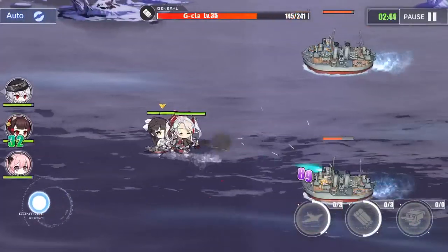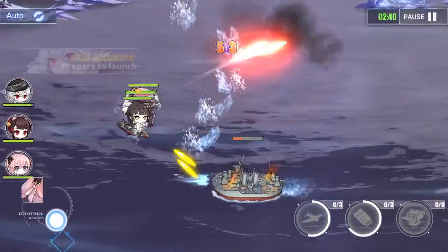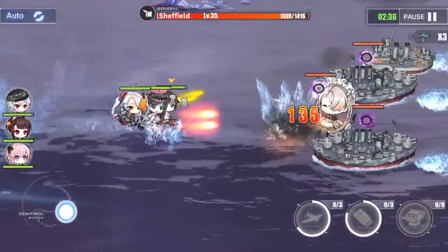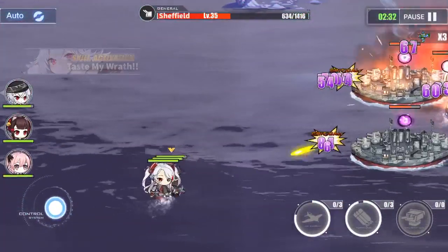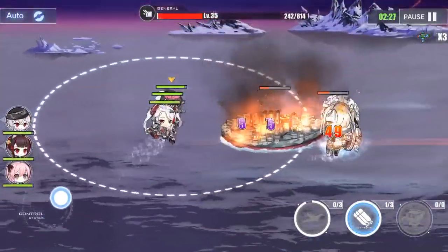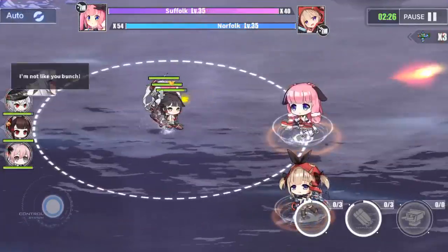You'll see I have three abilities saved up. I won't be able to use the battleship ability — the one on the furthest right — because I have no battleships. These abilities are actually only able to be used by the vanguard fleet, which is in the very back and consists of, for this particular fleet, three aircraft carriers.